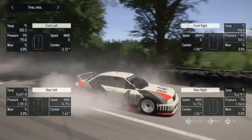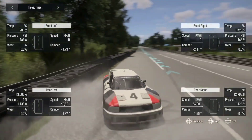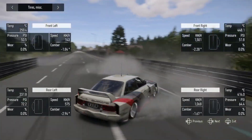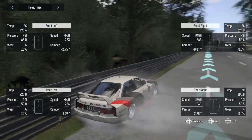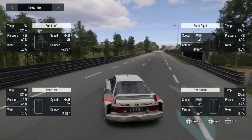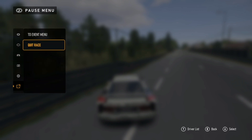Wait here for about 10 to 15 minutes. After roughly 10 to 15 minutes — or when the rear left and rear right speed in the telemetry drops down to zero — you'll regain control of the car. I've been here for about 10 minutes, it hits zero, and once it's near zero you can control the car again. Then exit the race. You can do this AFK.